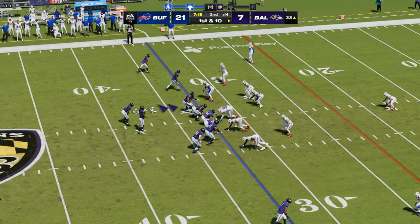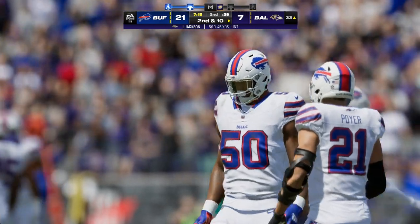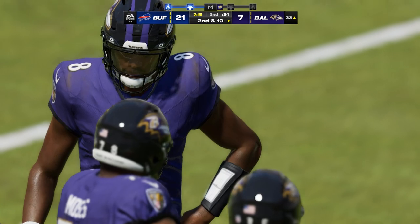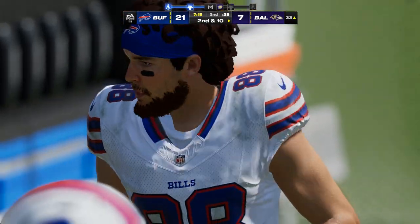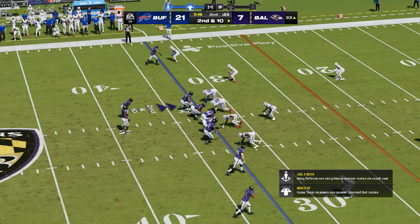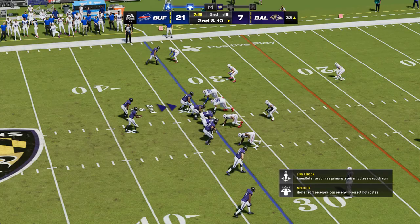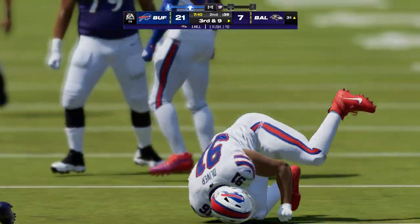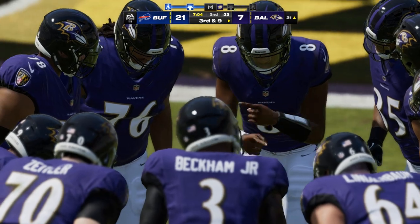This offense able to convert on fourth and now a fresh set of downs, first and ten. Jackson — throwing quickly, but it's incomplete. A momentary speed bump there — the defense is trying to mount a small stand before this drive reaches the end zone. Second and ten from the 33-yard line — off the draw, here's Hill, and he struggles to get a yard here, maybe a yard down to the 31. Early down stuffs have put this offense in a precarious position.